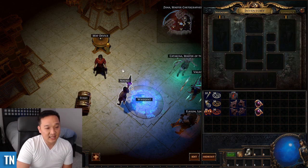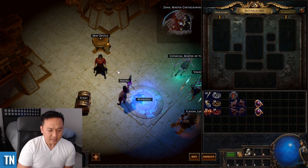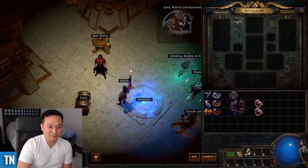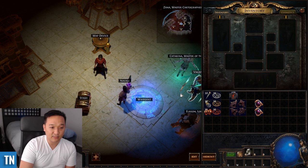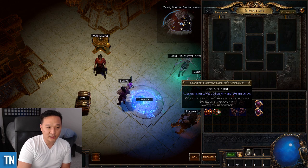Speaking of sustaining, I wanted to talk about the best ways to sustain maps. Here are the things that affect map drops: Increased Item Quantity on your map, and then having additional monsters in your map via pack size or via Sextants, things like that. I've already spoken in the past about the power of Chisels, Alcs, and Vaal orbs. It's important to Chisel, Alc, and Vaal your maps, as well as put some Sextants on there for additional mobs.